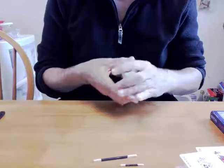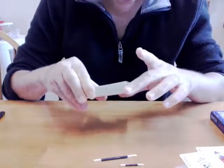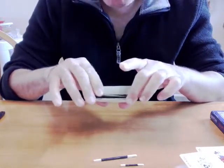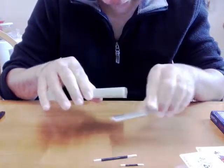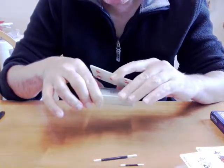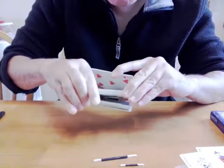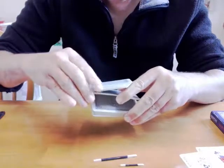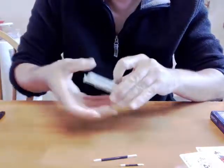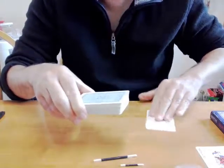How to do a false cut. One way is you hold the cards like this and set the bottom part of the pack towards the top, but don't put it down. Then you grab another bottom part with this hand, put it to the top. Now you can put it down and put that one on there, and that should have kept the cards in the same place.